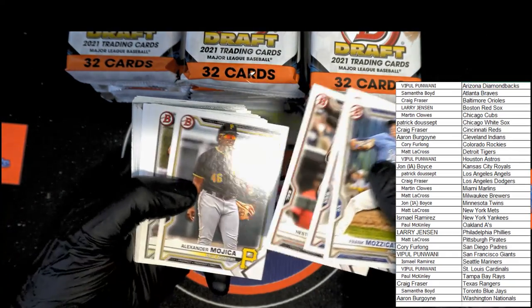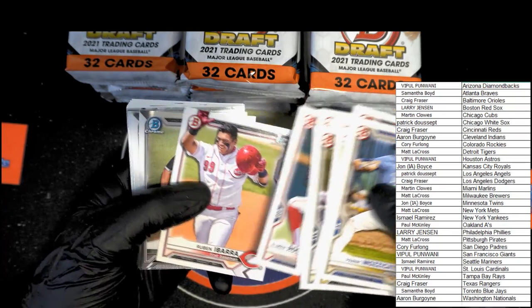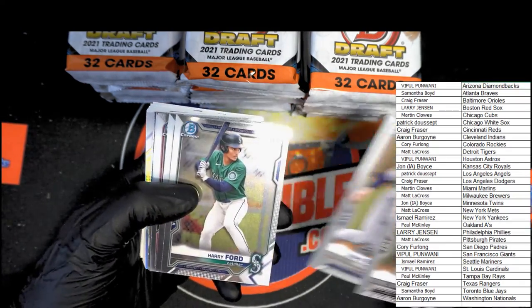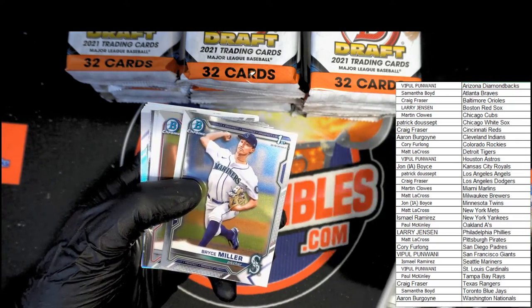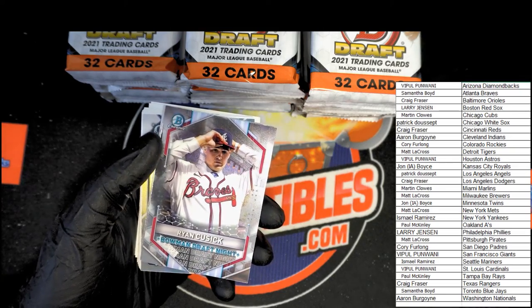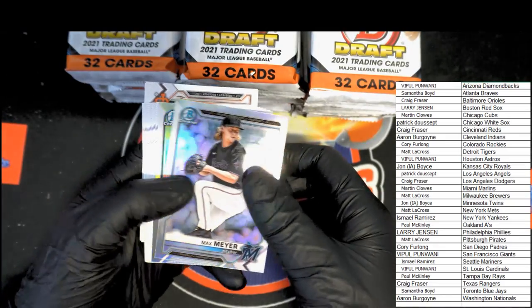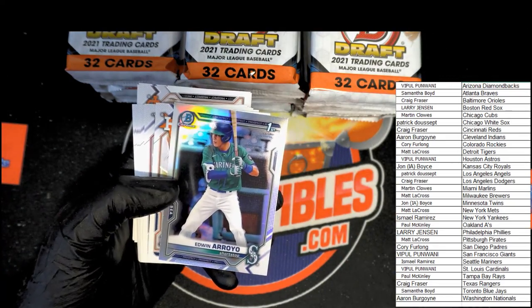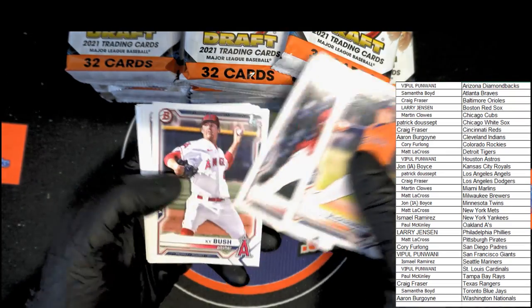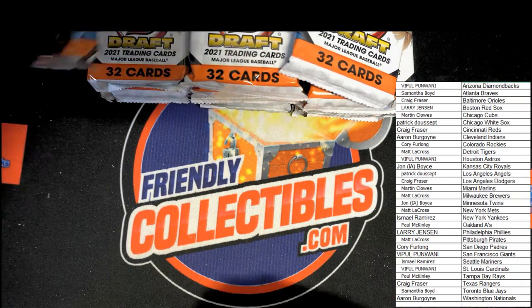We're going to quickly roll through the top here looking for any big names. Westcath, Bowman. Cooper Bowman. Harry Ford Bowman. Bryce Miller, Murphy, Bednar Bowman Draft Night. Cusick, Max Meyer, Arroyo — very nice. McDermott, Vera. Next pack.